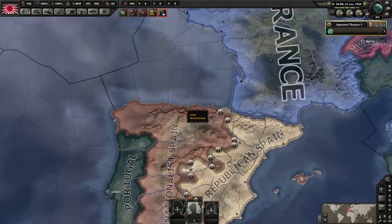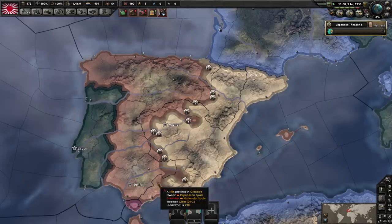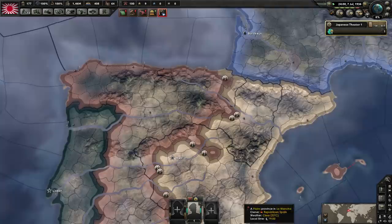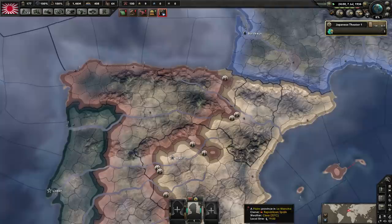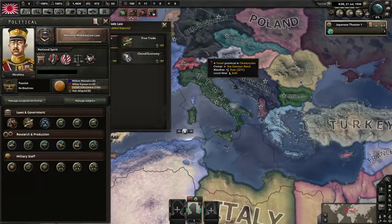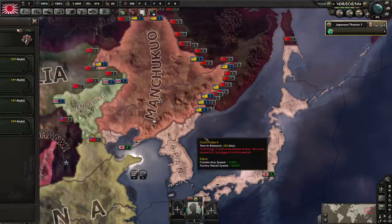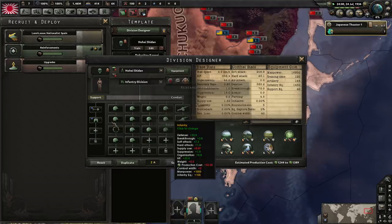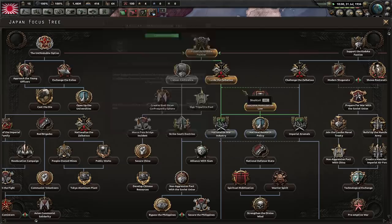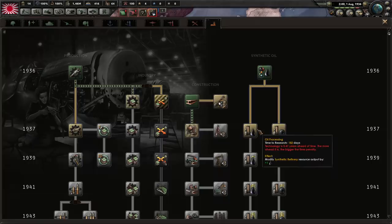This is usually how it goes in a multiplayer game — the Nationalist player tries to hold the river line. The Republican Spain AI will always try to attack over the river until they've run out of manpower or equipment. The Nationalist player counter-attacks. The reason the Nationalist stalls and delays is to grind as much XP for Germany, Italy, and Japan. We've also gone for the national focus of an extra research slot, and we're going for air doctrine — Operation Integrity — tactical bombers with fighters on the ground.